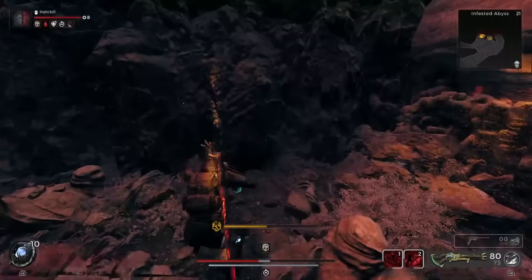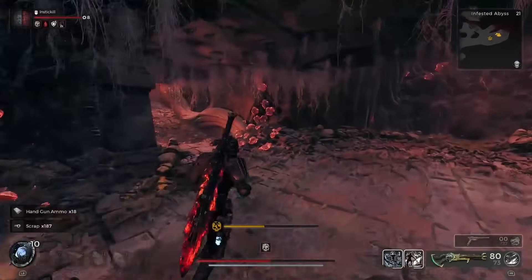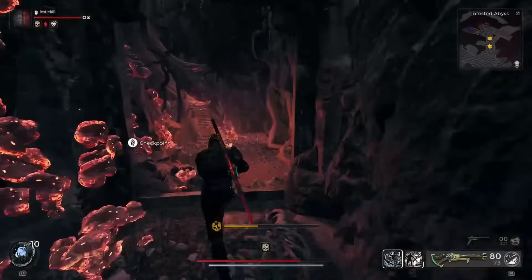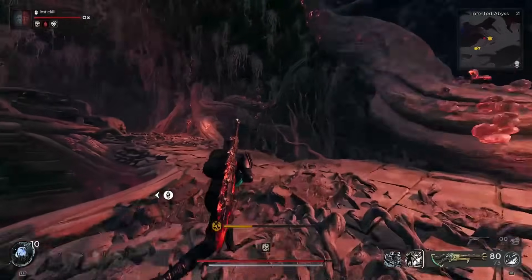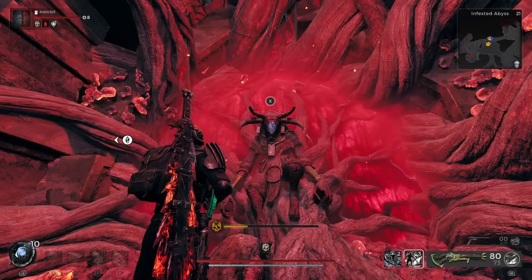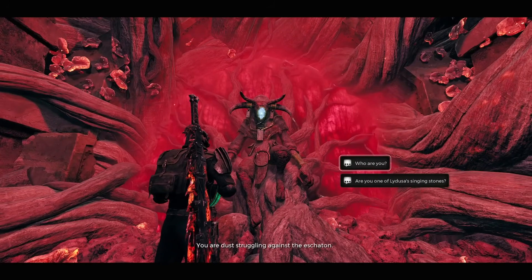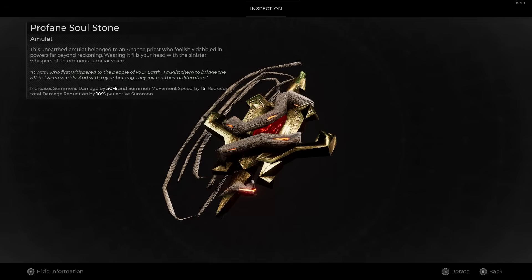There's also a shortcut door in case you wipe and need to come back. You're also going to find the crystal staff right before the final opening. Once you find the mini checkpoint at the bottom, you're going to see a blue NPC symbol above you, so make your way up to that NPC. If this is your first time going through the Infected Abyss, you want to submit to him in order to get his Profane Soulstone, which increases summon damage by 30% and movement speed by 30%, but reduces total damage reduction by 10% per active summon.